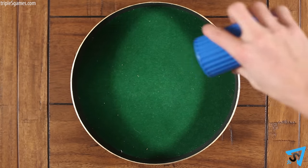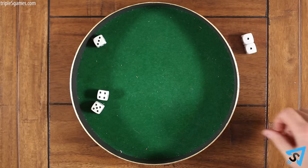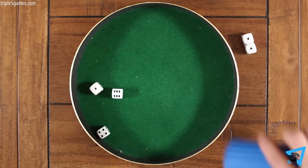On your turn, you roll the dice up to three times, stopping before that if desired. You roll the dice out of the cup. On your first roll, you roll all five dice. Set any keepers aside. On the second and third rolls, you can re-roll any or all of the dice from any previous roll, setting aside keepers when necessary.